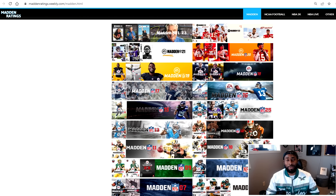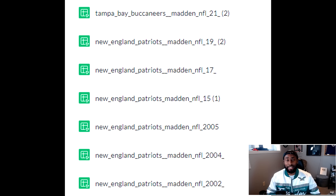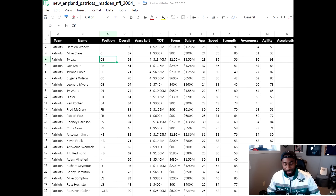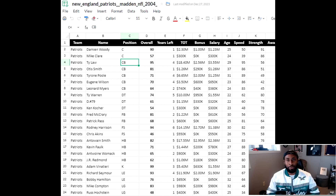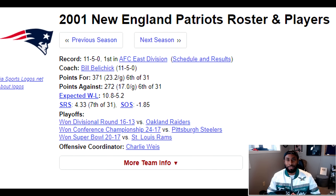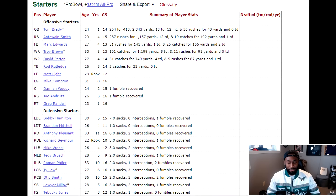I have to shout out two amazing websites that helped me build these rosters, because Madden does not have classic teams just yet. maddenratings.weebly.com — huge shout out to them. They have every single rating dating back to the early 2000s. And then Pro Football Reference helped me with roster creation and seeing who the starters were.